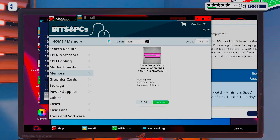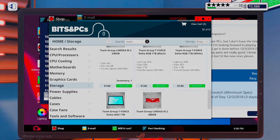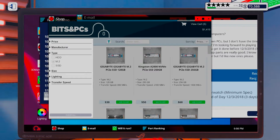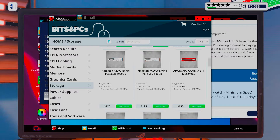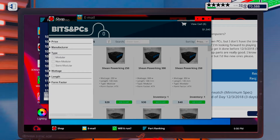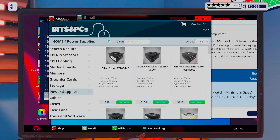There are some Team Group RAM options - let's get a couple of those. Let's get some NVMe drives. Let's get a Kingston 1TB. Then the power supply - modular. Let's go up here and get a 1TB option. Let's go for the 88X case, that will fit in any case.